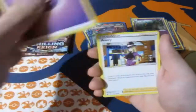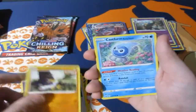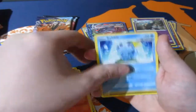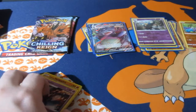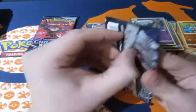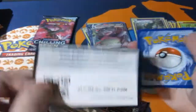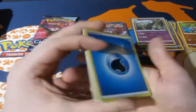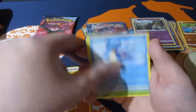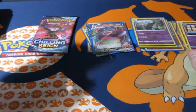Pack six: Psychic Energy, Avery, Ivysaur, Fog Crystal, Weedle, Farfetch'd, Castform, Larvesta, Sobble, Crabrawler, and a Venipede — and our first standard reverse foil of the day. Two packs left, we're not getting any bigger hits but we did get big hits. We got a full art and a standard V card with a few holographics — I cannot complain, because people have been buying Elite Trainer Boxes and coming out with nothing.